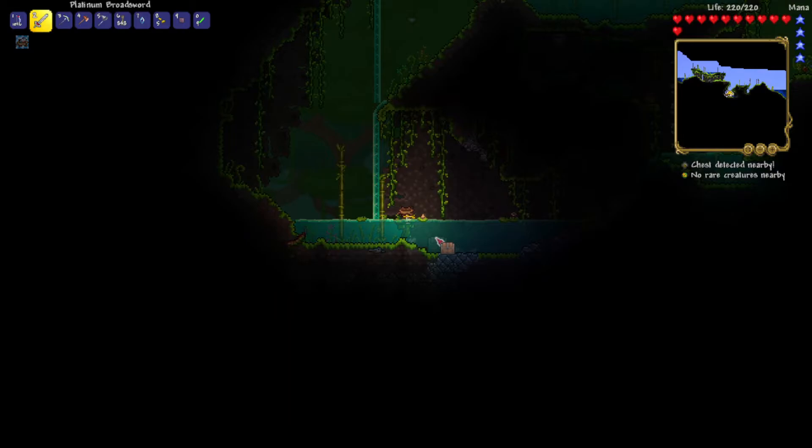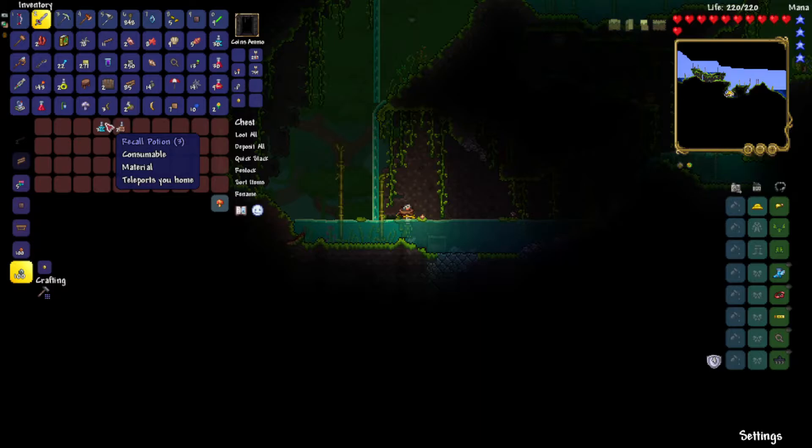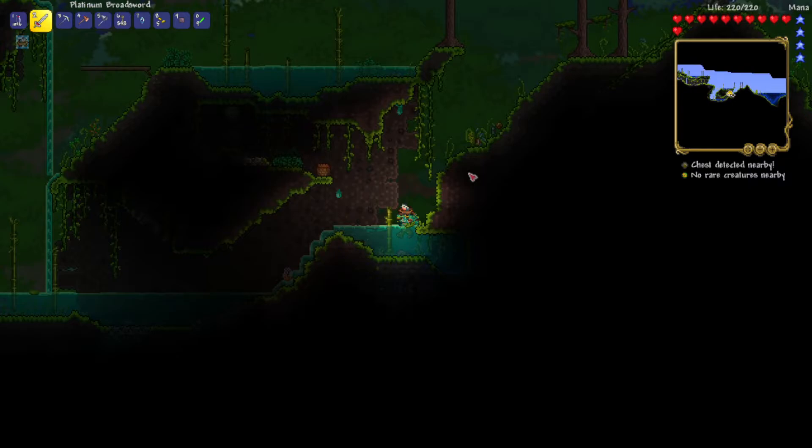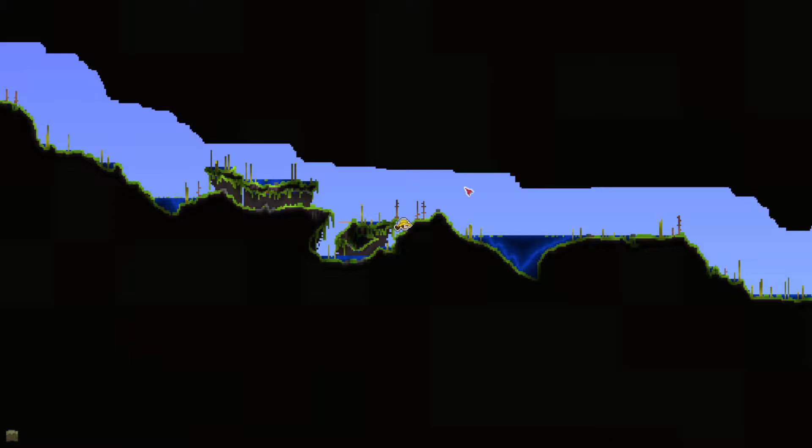Oh, here's a chest! Here's the book I was talking about - if you take it, you can actually collect the vine roots. I should probably get rid of something to make room. I think I'll just go back home since this area seems to be a bit of a bust again, which is honestly quite disappointing. I feel like I'm having terrible luck with caves.